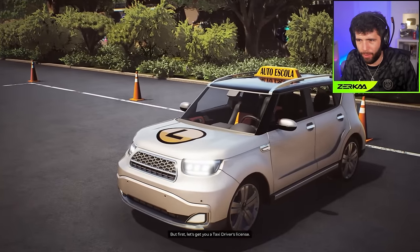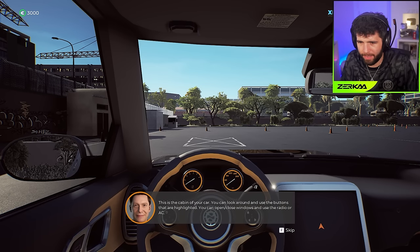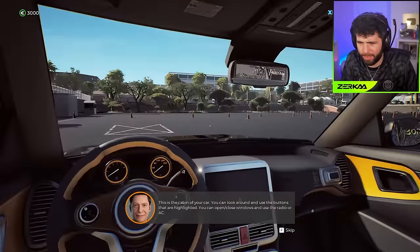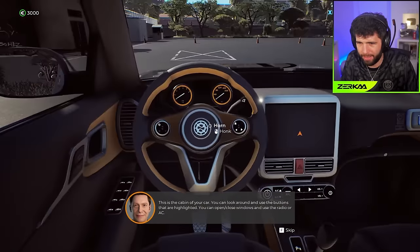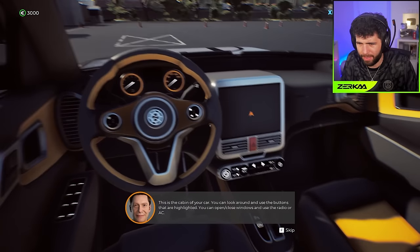But first, let's get you a taxi driver's license. Welcome to our driving school! Before you hit the bustling streets of Barcelona to ferry people around, we gotta teach you how to drive first. This is the cabin of your car - you can look around. The highlighted buttons let you open and close windows and use the radio or AC.